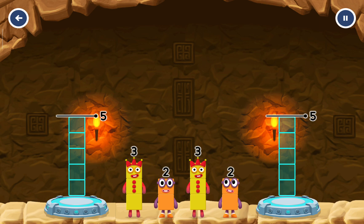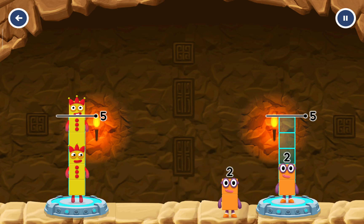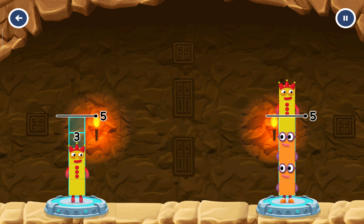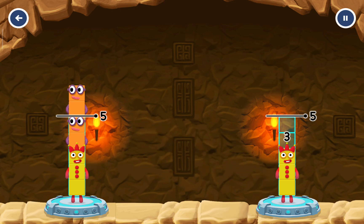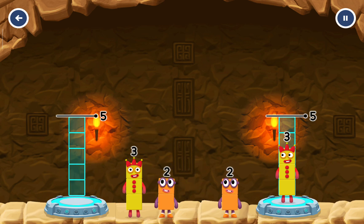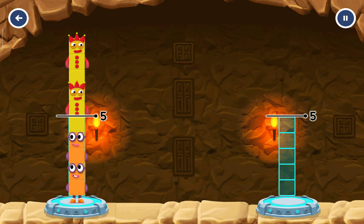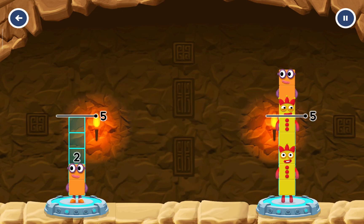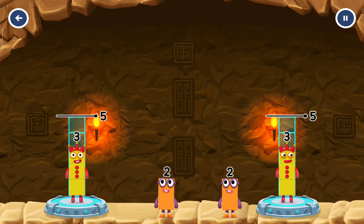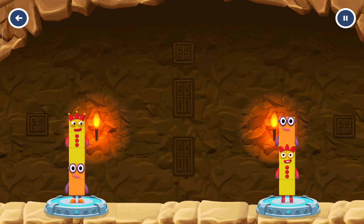Share the number blocks evenly to make two groups of 5. 3, 2, 3, 2, 2, 3, 3, 3, 3, 2, 2, 2, 3, 3, 3, 2, 3, 2, 3. You cracked it!